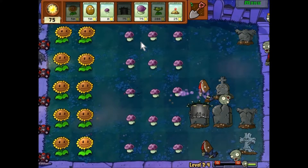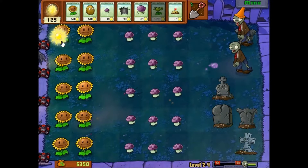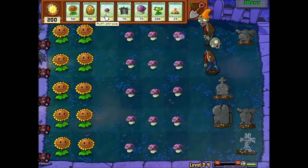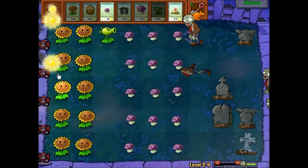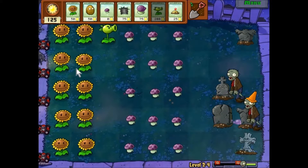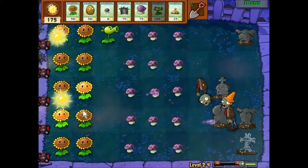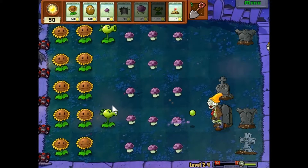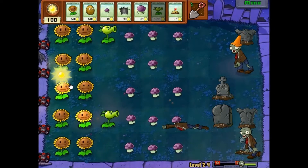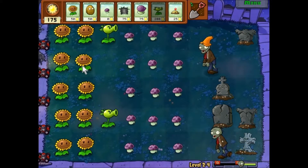I also want to ask which is your favorite type of level — so there's day, then nighttime, then pool day, then pool nighttime, and then you've got the bonus levels like the lightning one. My favorite has to be the pool levels because you have lily pads and the cat tails, and you're pretty much set for the rest of the game. The gatling pea with torchwoods is pretty cool too — it's just four peas at a time and it's OP as well.